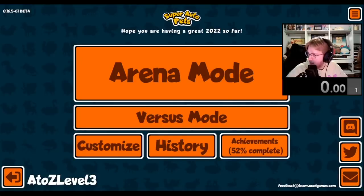Hey everybody, I'm unlocking every sticker and badge in Super Auto Pets in order from A to Z. Today we're going for the Mammoth, which is a tier 6 unit that whenever it dies will give a buff to your entire team.